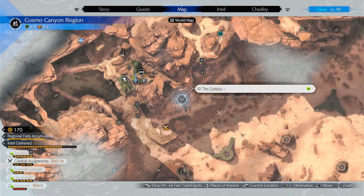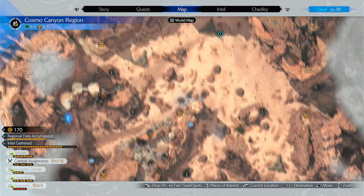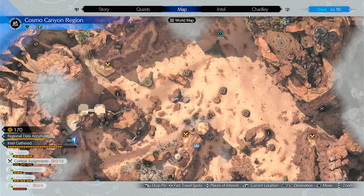Okay, the first one is just right here. To get to that one, you actually have to come from this spot and fly all the way across.